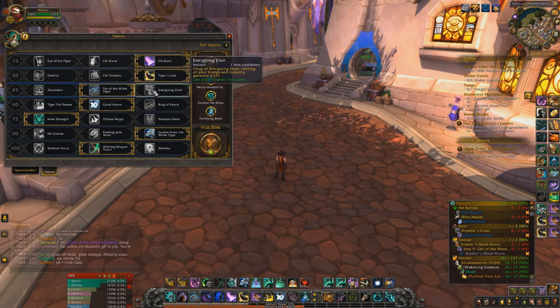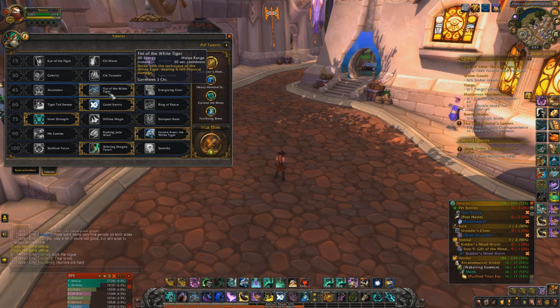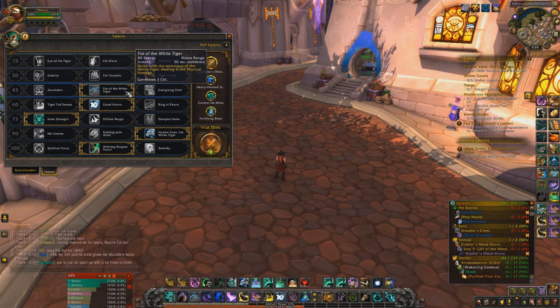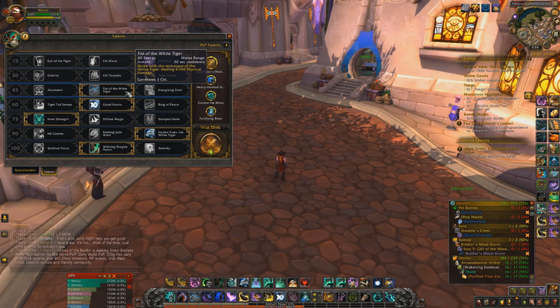For the next tier, I've seen some monks recommending Energizing Elixir specifically for dungeons and Fist of the White Tiger in every other situation. I just run Fist of the White Tiger 100% of the time — it's more fun in the rotation. It's not the same as Strike of the Windlord: it generates Chi instead of spending it and costs energy, so it's a completely different ability. It's better than Energizing Elixir in all situations except dungeons apparently, but I run Fist anyway. My motto is fun before min-maxing — don't min-max every single thing, especially if you're not a Mythic Raider.